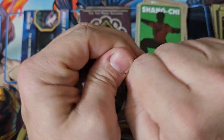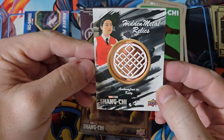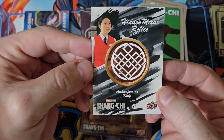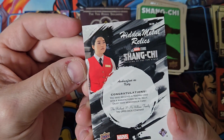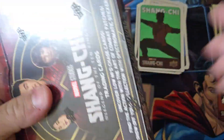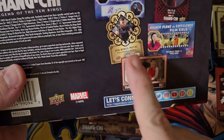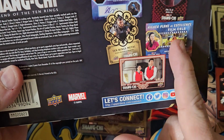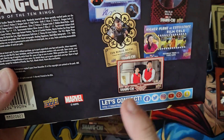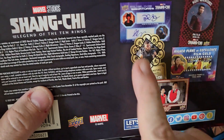This is our quote-unquote hit for this box. It is a hidden precious metal relic. So it's Awkwafina and it is not numbered. I don't know if any of these are autoed — there may be auto versions of those, but I haven't seen one yet. If you look on the back, it does show you some of the things. We did pull one of these, and we pulled the film cells of course. We haven't pulled one of the dragon scale ones yet.